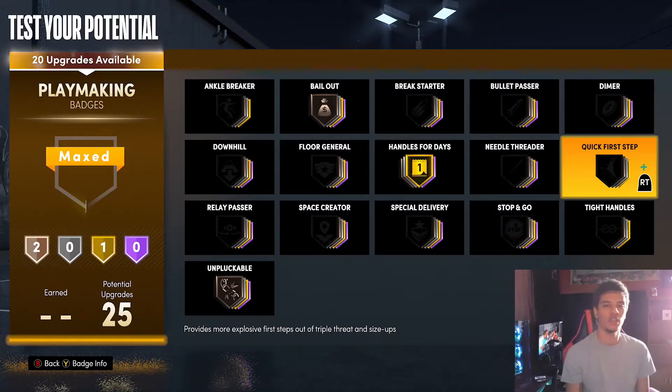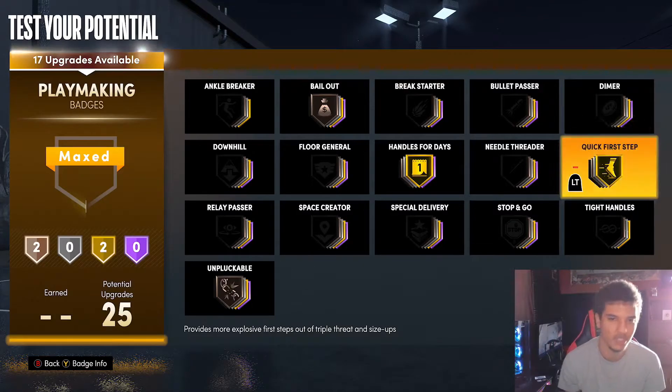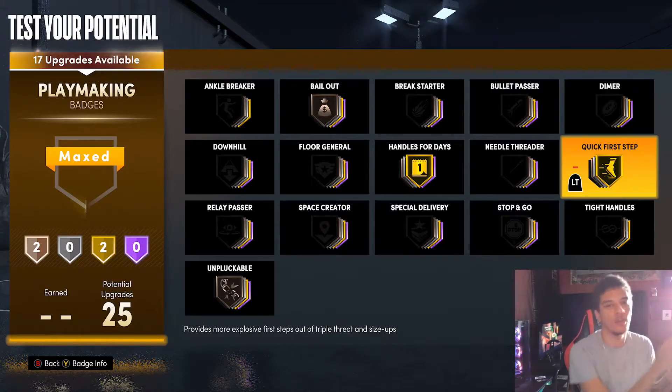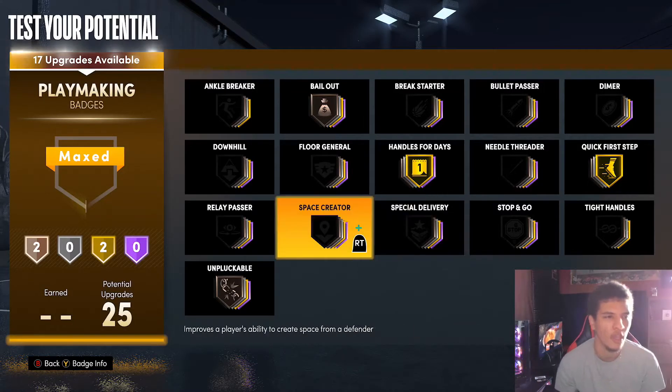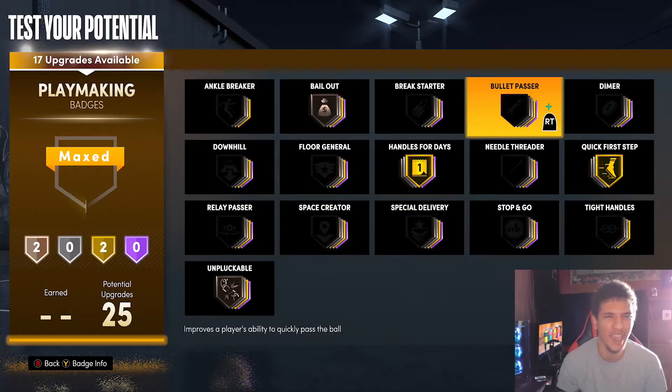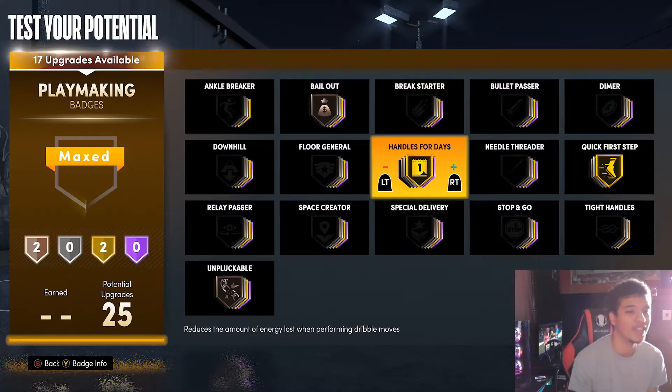Another must-have is Quick First Step — it's gonna get you open. I would say Quick First Step is a must-have, of course as high as possible. The faster you will get open off that triple threat step-over, you're gone. That's an easy blow-by and then once you get that it's instant contact. Pretty much those four badges are the must-haves for playmaking.